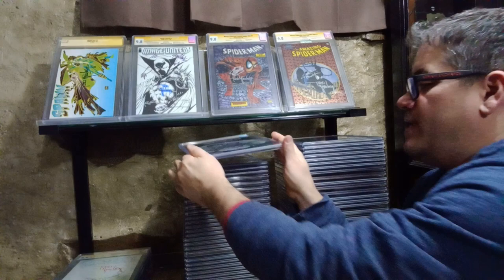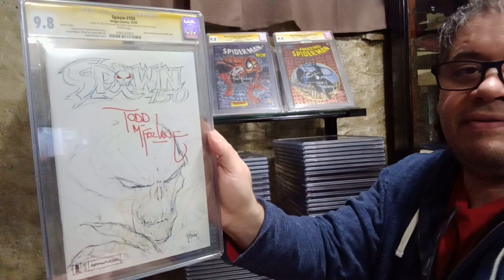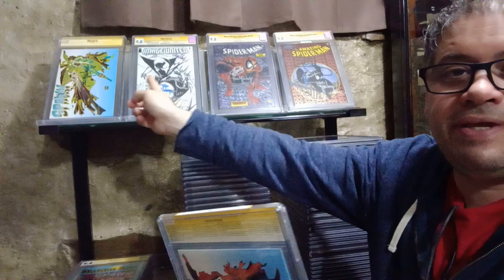Here's a 9.4, and if you press it I guarantee you'll get a 9.8 when you submit it back and get a new case. Here's a 9.8 Spawn number 50, signed by Todd McFarlane and Jim Lee - McFarlane signed the front, Jim Lee signed the back. Beautiful. Here we have Maribusan number 13 - they say this is the first appearance of Spawn - 9.6.